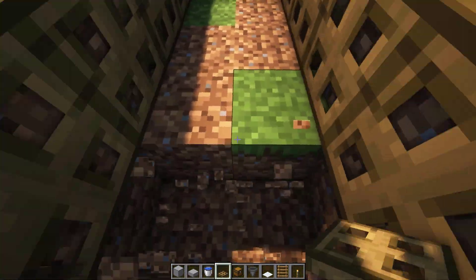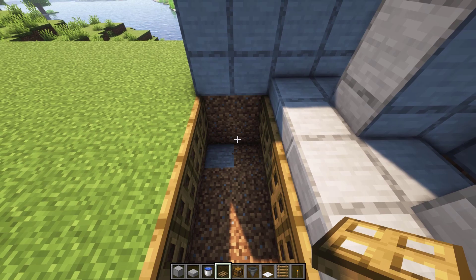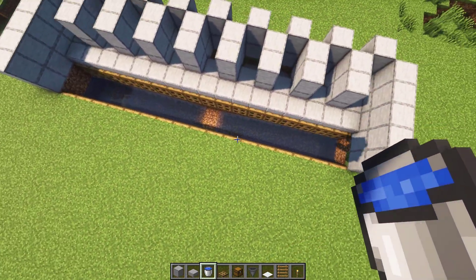After that, make it 1 block lower and place water in the corners. The water should flow like this.